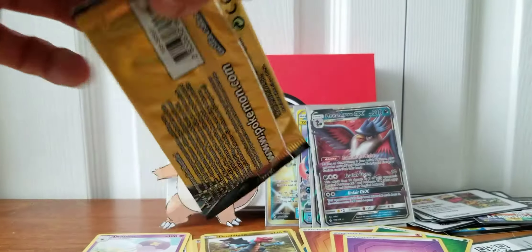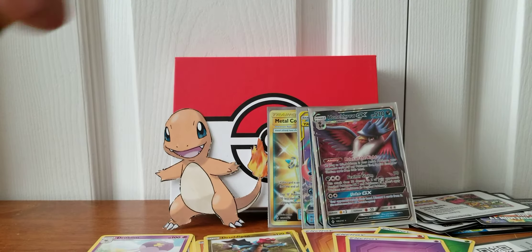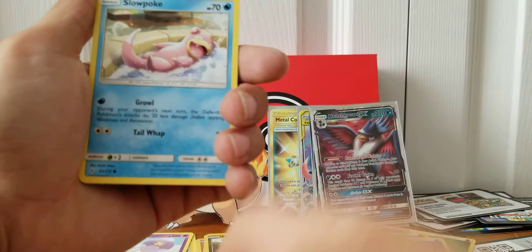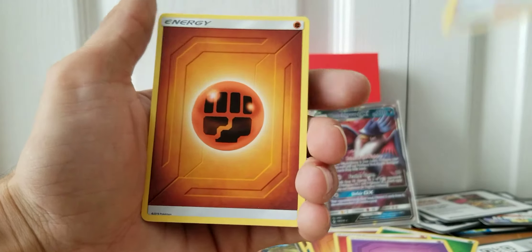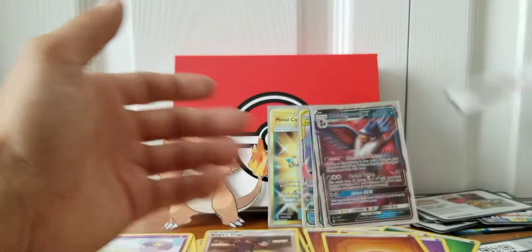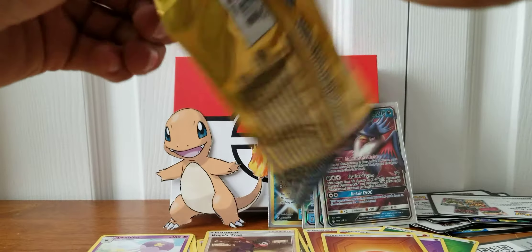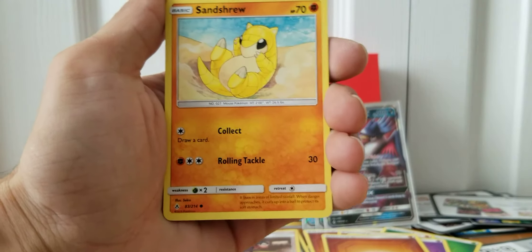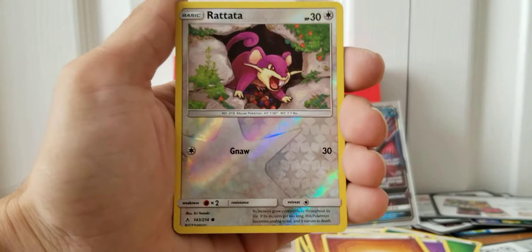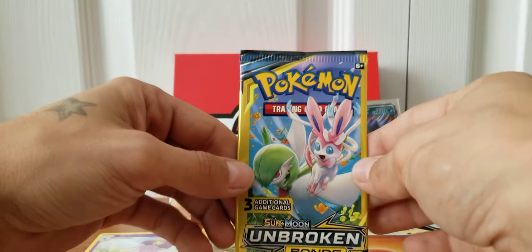We're going to get back into Unbroken Bonds — I will open up a few more before I wrap this video up. We have Koga's Trap as our Reverse and a Fighting-type Energy. That is not a code card. Get into another one of these packs — we have Sableye, Reverse Holo Rattata, and a Surprise Box. My table is getting a bit messy and it's a very small table, so my apologies — I can kind of see some of the mess on camera, but it's okay.